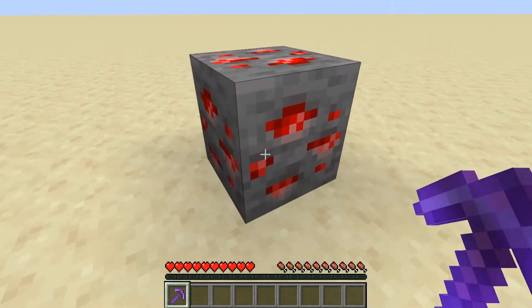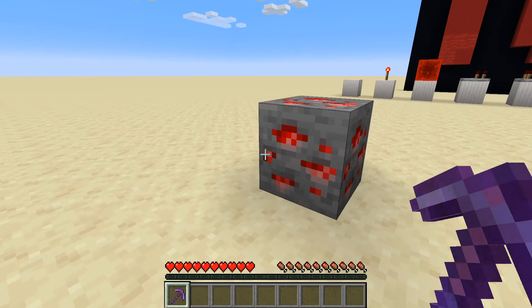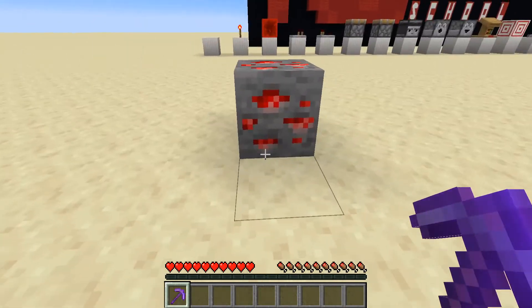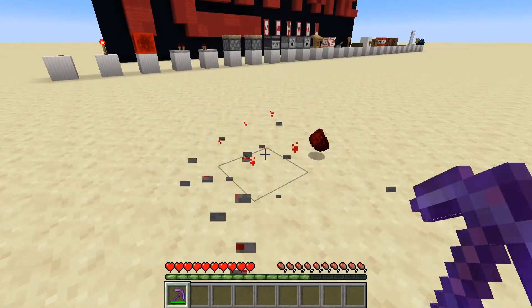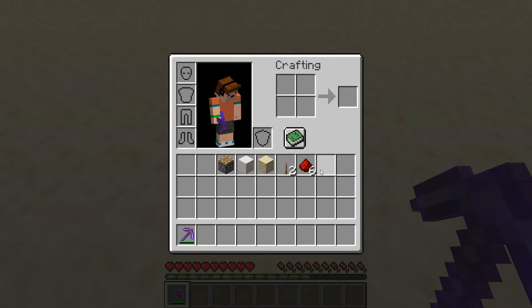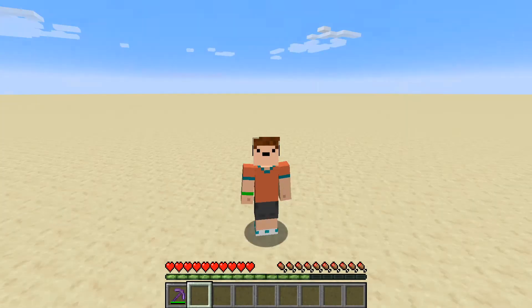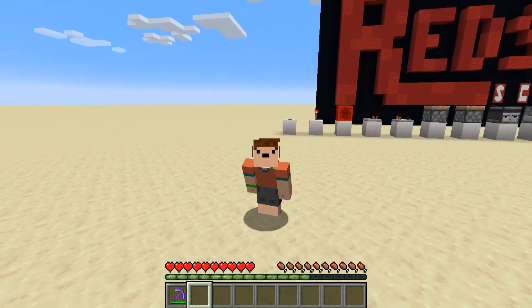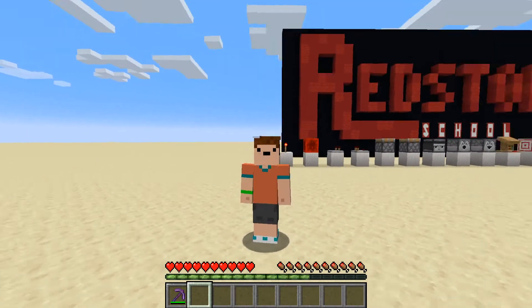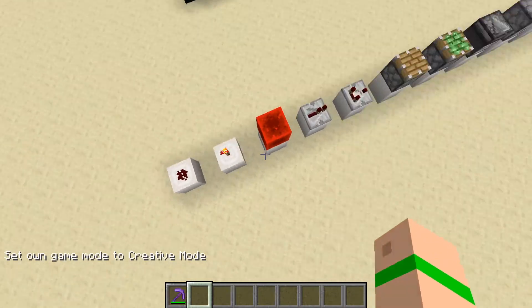Redstone dust comes from this block right here — the redstone ore. There is also a deep slate version in 1.17. This is actually the retextured version, which I honestly kind of like — it has a nice aesthetic to it. This will give off up to eight pieces of redstone dust. Redstone dust comes from redstone ore, and you can also find it in chests in dungeons, strongholds, and pretty much any spawning structure.